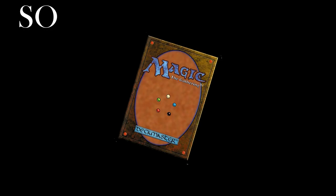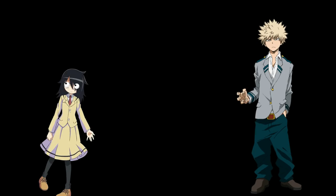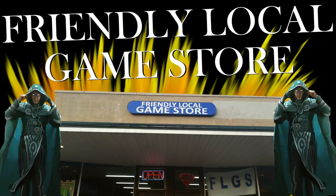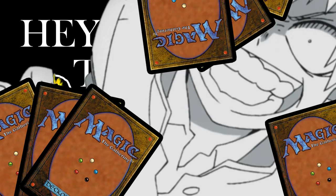So now that you have your cards, you're going to need friends. This is the hardest step. Most people aren't your friends, and people who aren't your friends are scary. But you want to play wizard cards, and you can't play wizard cards alone, so you're going to have to bite that bullet. Go to your friendly local game store and find a person. Say, 'Hey, my name is Tammy, I want to be your friend.' They'll say, 'Why would I want to be friends with Tammy?' And you'll say, 'I have wizard cards.' And they'll say, 'Wizard cards? I love wizard cards. You're my best friend, Tammy. Let's play a game.' And then bam — you got yourself a friend.